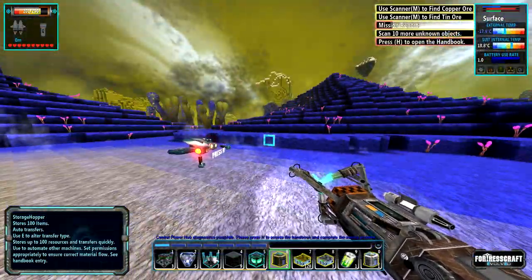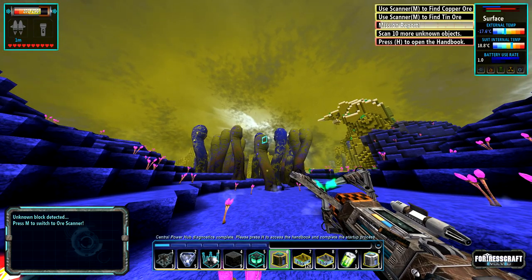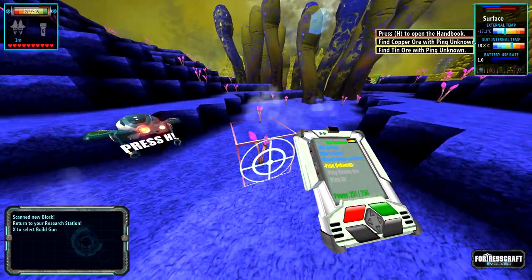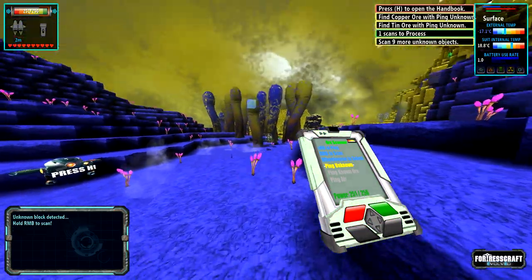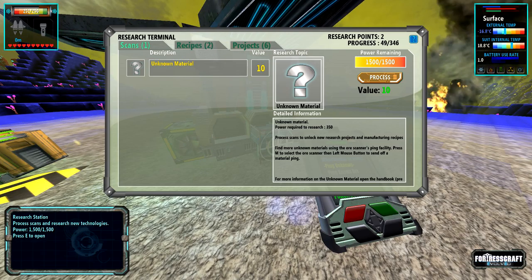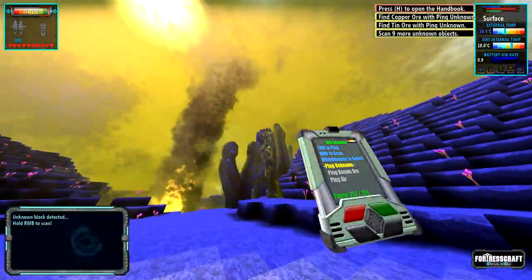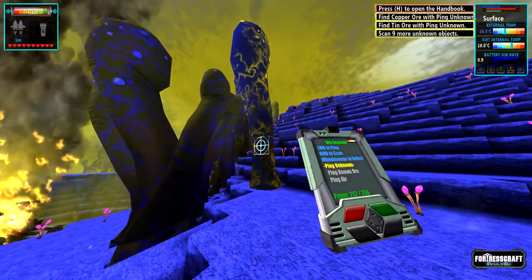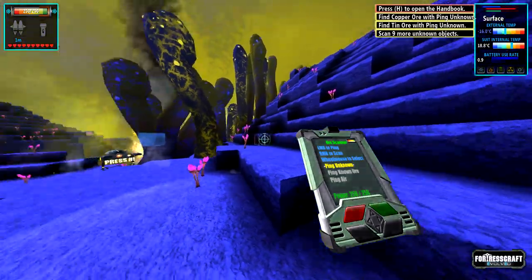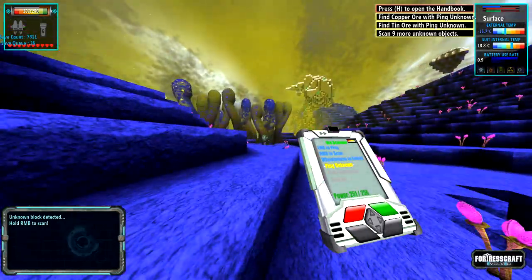I want to check out the new stuff — such as these things. We're going to scan that. Since we are so close to the base, I'm going to go process it now. Glow tubes — these massive glowing tubes appear to contain fibers that could be useful. That's also glow tubes.